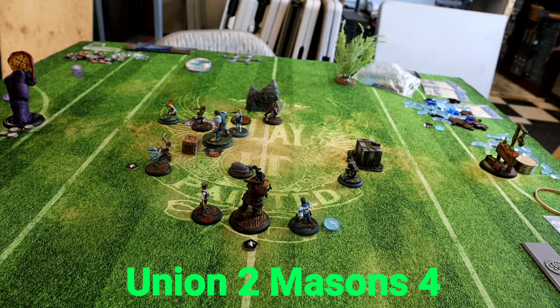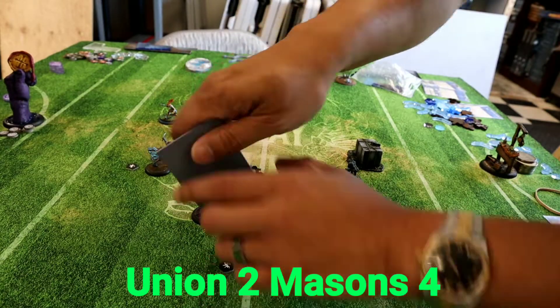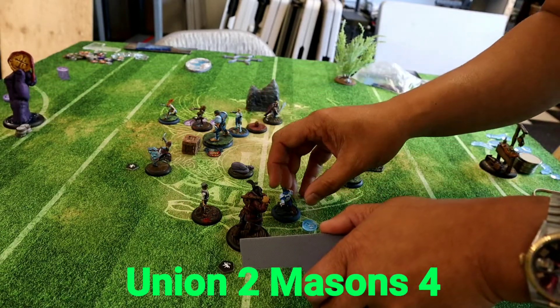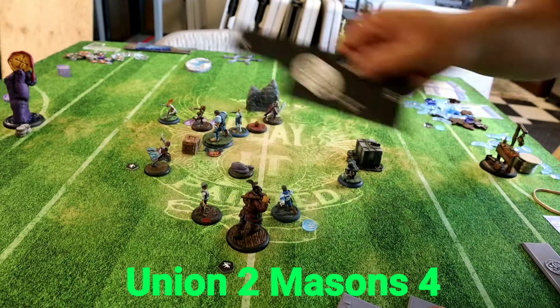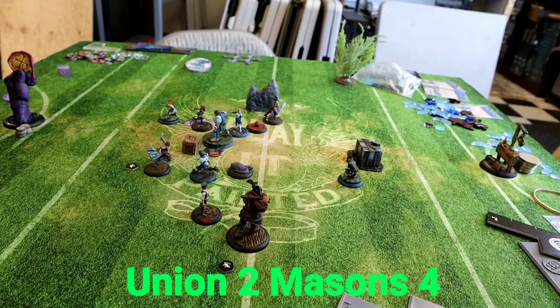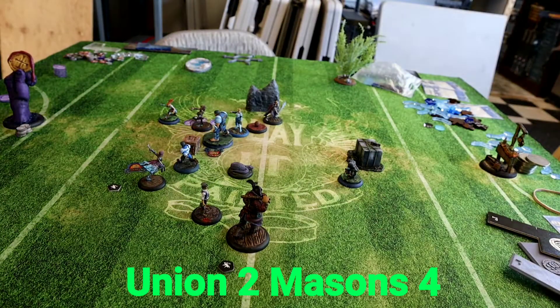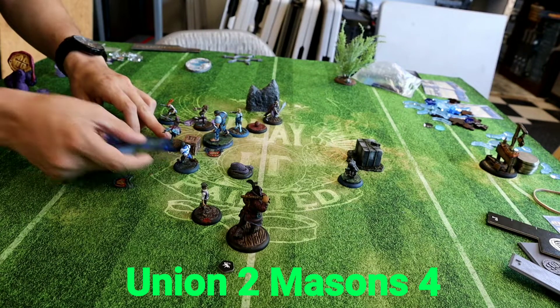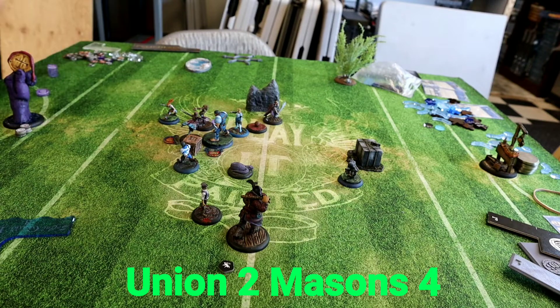Flint goes into a knocked-down Avarice and does some push-dodges to net more momentum. He also triggers an attack on Grace — no real reason other than trying to keep Grace in combat and generate more momentum, which is what we want. I was pretty impressed with Brick this turn — loading him up with Go for the Knees and getting into Minx was really nice. Grace heads over and does Healing Light on Minx.